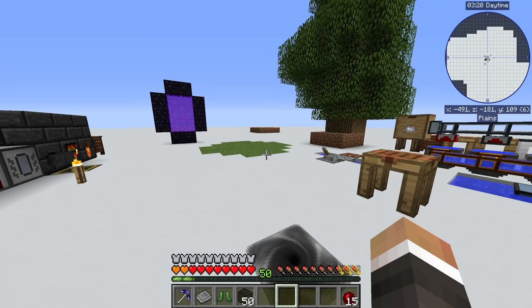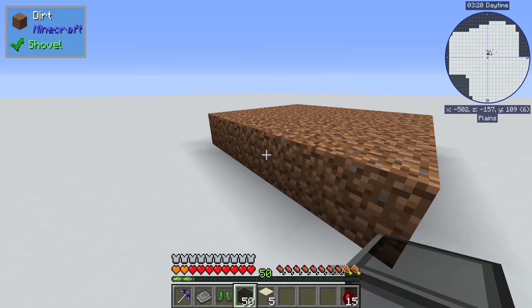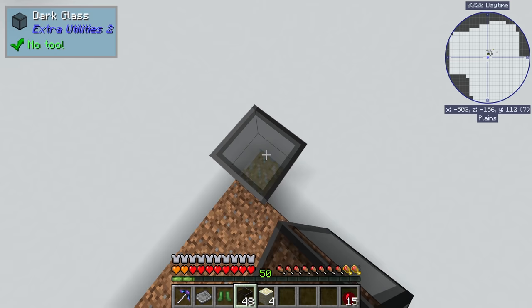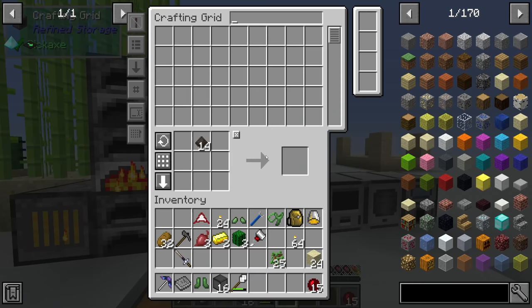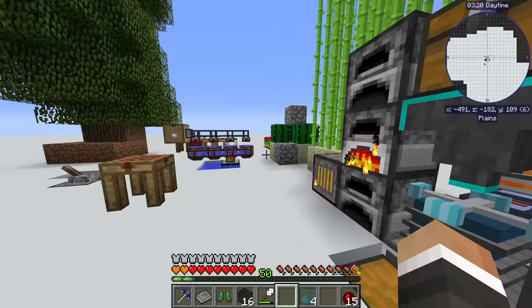My idea here is to have a three-tall mob farm. I don't think any mobs will be more than three tall - I'm pretty sure endermen spawn in a three-tall box. I think I will go with diamond spikes. We already have one diamond sword, so we need two more - we'll get sticks and craft those up, and at that point those should be taken care of.